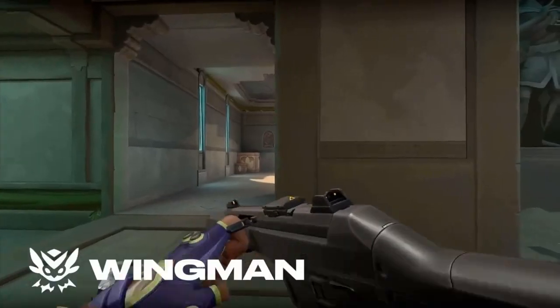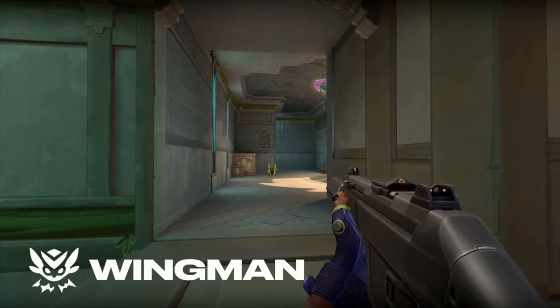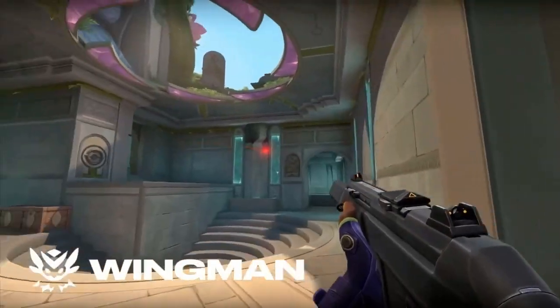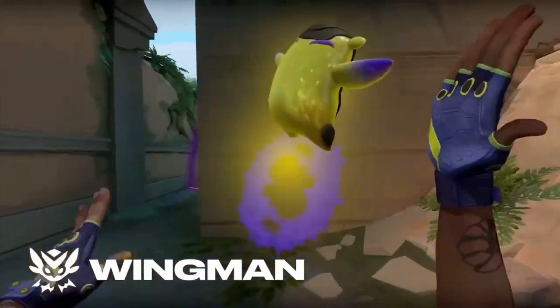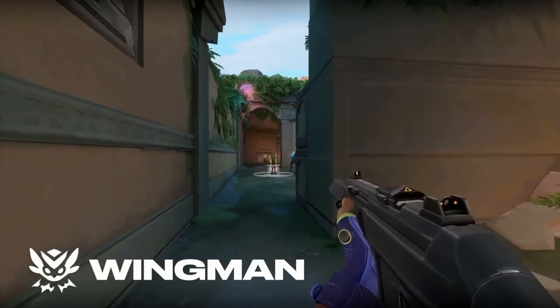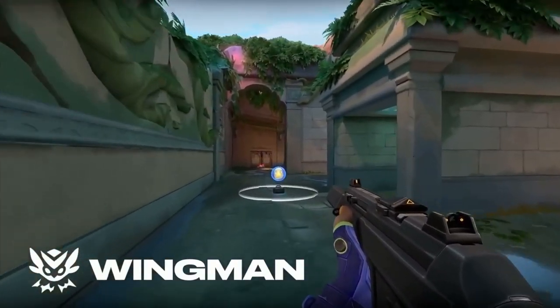That's not the only thing — Wingman can also steal the spike from you and run with it and plant the spike itself. So as it's planting the spike, you can be covering it. And on the flip side, on defense, if you're in these 1v1s or 1v2s, you can send Wingman to defuse the spike as well, and you can cover Wingman as opposed to someone having to cover you. It's a really unique interaction.